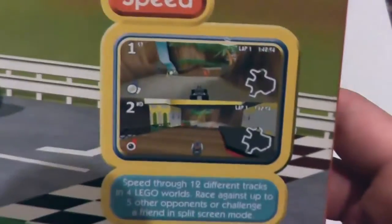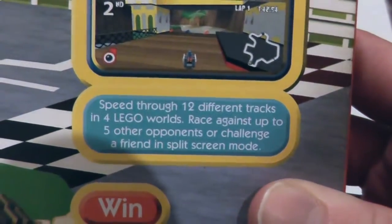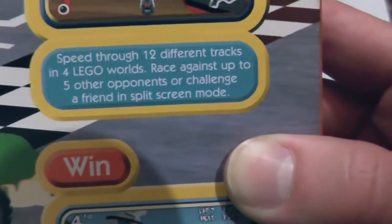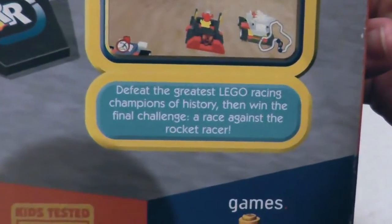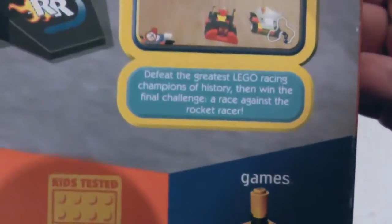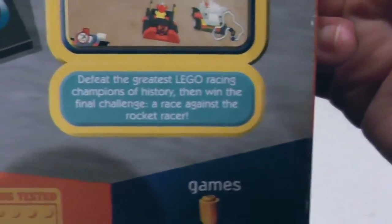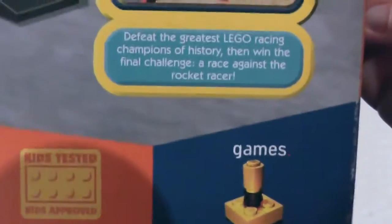Speed through 12 different tracks in four Lego worlds. That's not quite true - there are more Lego worlds than that. They're actually underselling their own game, which is rare. Race against up to five other opponents or challenge your friend in split-screen mode. And then you've got to win - defeat the greatest Lego racing champions in history. Now they've clarified: the greatest Lego racing champions. Actually, the original characters didn't actually race - they just did their own thing. Like, Captain Redbeard didn't have a car, did he?